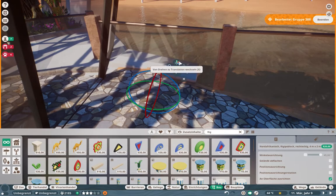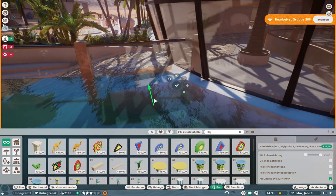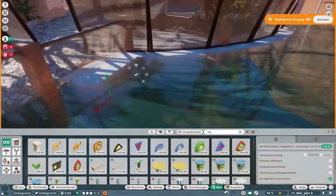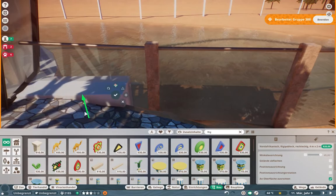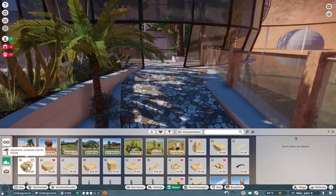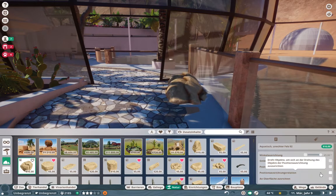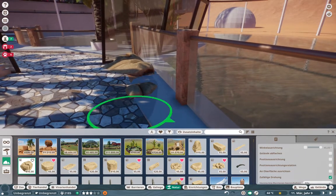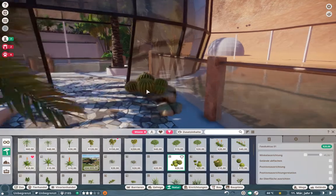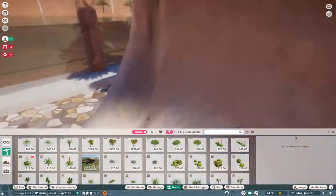I also had to cover up the outside section of the pool close to the fence for the visitors. I used these big plaster pieces and covered everything up here. I cut a lot of this out because it was a little bit back and forth the whole time - putting down the pieces and deleting them again - so I cut it out and you see the end product.